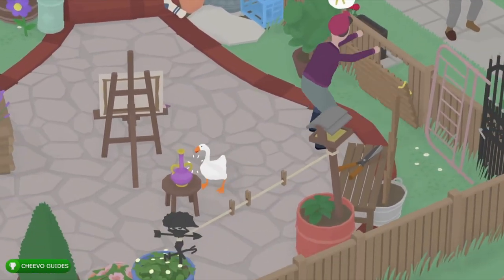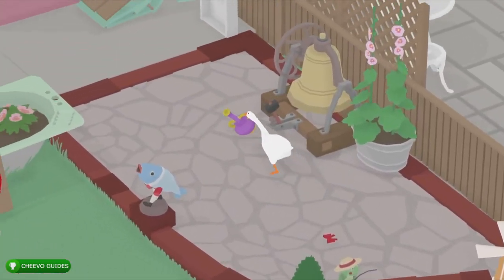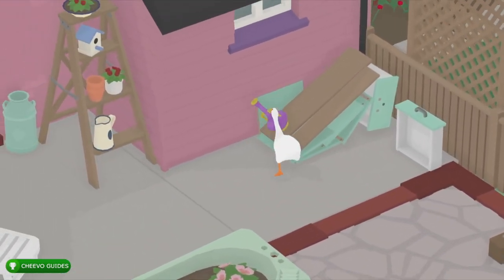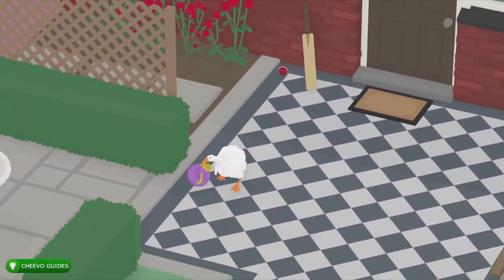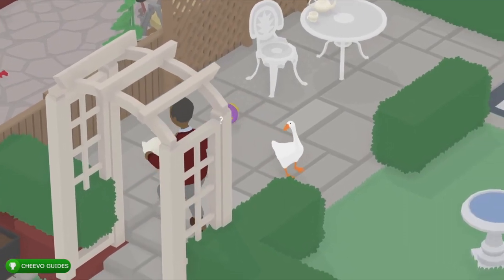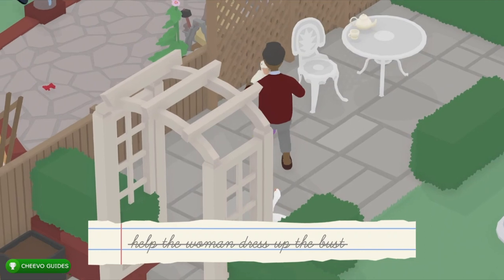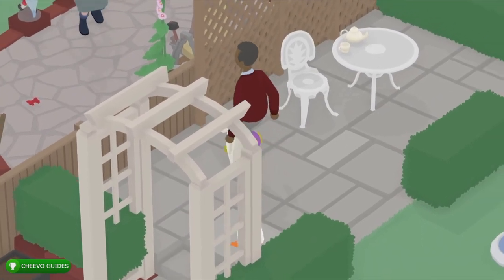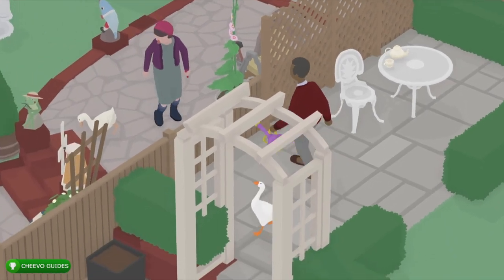Next you want to take this purple vase and carry it over to the other neighbor's side. Anything on his side of the fence that isn't his makes him upset and he'll throw it over to the neighbor's side. We need to get him to break the purple vase, so just drop it right in front of him. He's going to get mad, throw it over the fence, and it's going to break. That crosses it off the to-do list, and the other neighbor is going to get pretty upset about it.